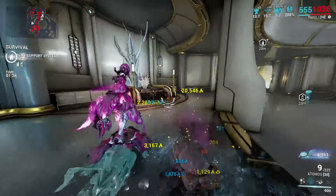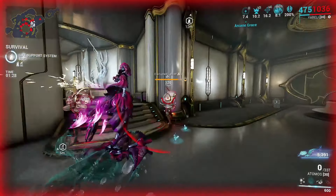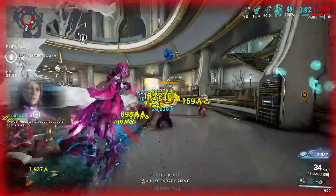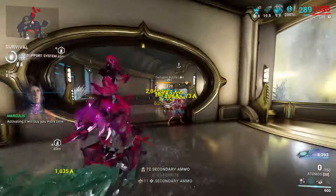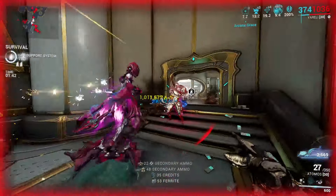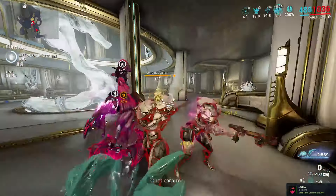Beam weapons are not very good against acolytes because of how fast they fire — they build up the acolyte's adaptation to your damage. What you want to do is hit them with a big giant boom that's capable of hitting so hard that sometimes you don't even know where they went — they go flying.